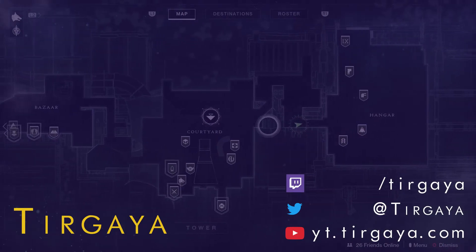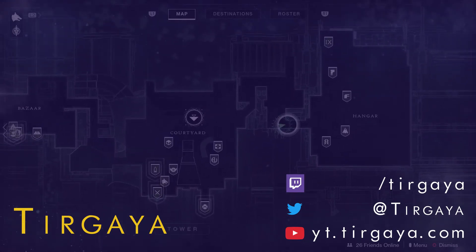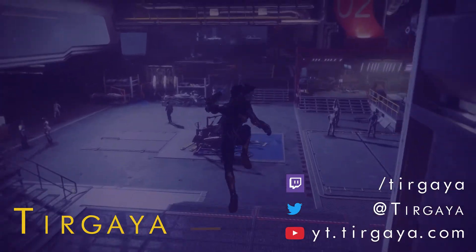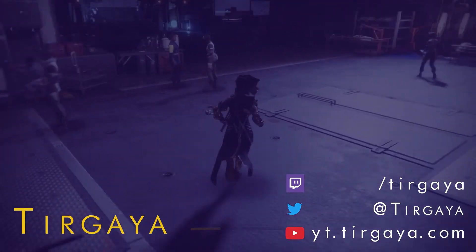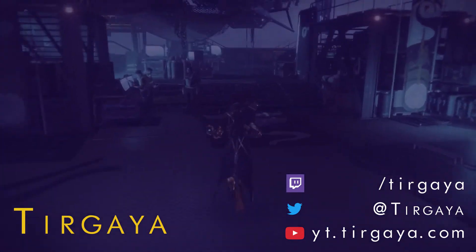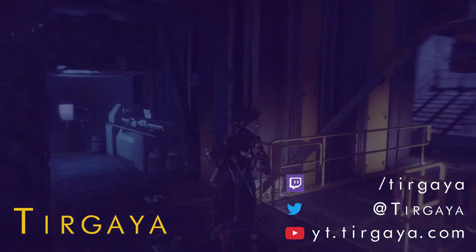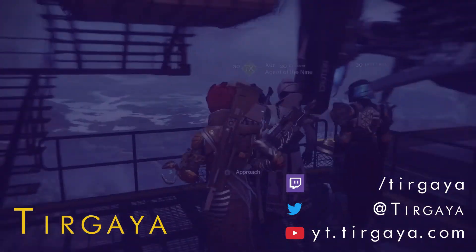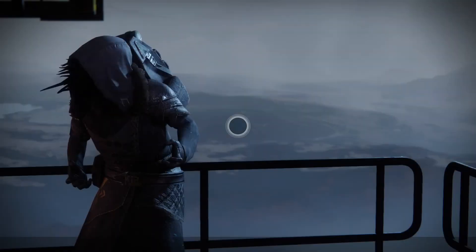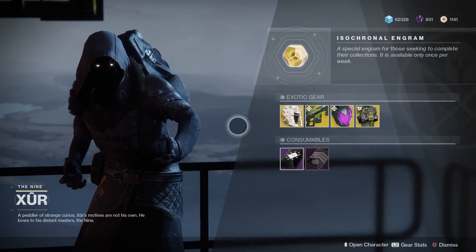I've already run part of the way there. So there's the landing zone. I followed the path, and now I'm here. Let's go ahead and finish the run. So there's Cayde. We're running past him, and we're going to run under FWC, past Dead Orbit. Oh my gosh, excitement. We are going up these stairs, and there's the crowd. Why is there a crowd, you might ask? Well, because Xur has some goods this week.